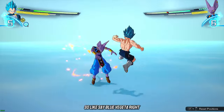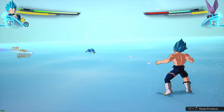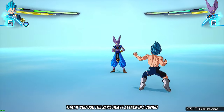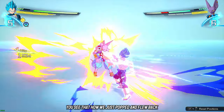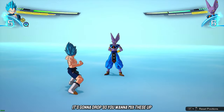Something important: if you use the same heavy attack in a combo it's gonna drop. So say two gut hits — see how he just popped and flew back? If you hit the same smash attack in a combo it's gonna drop.